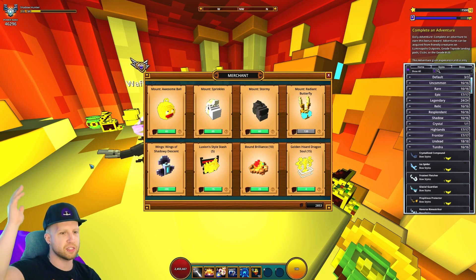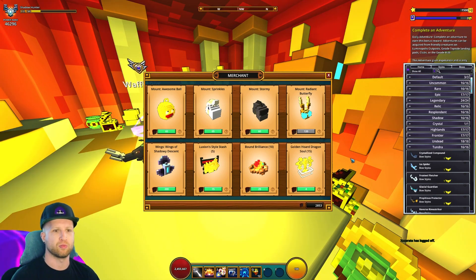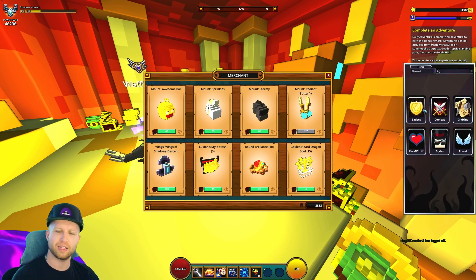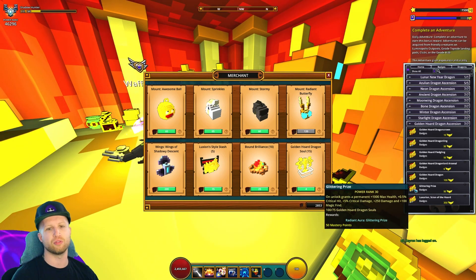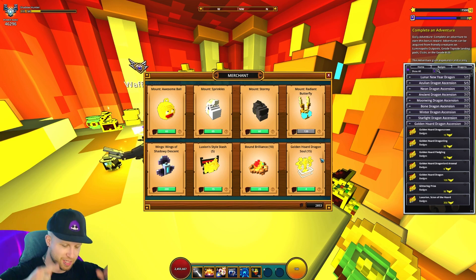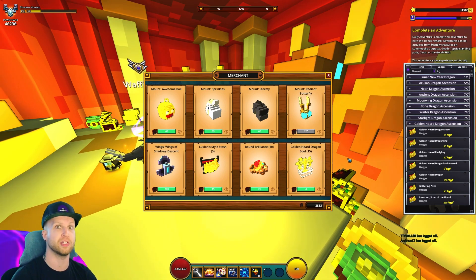That's a ripoff — 250 dragon coins total for 10 Bound Brilliance. Everything's wrong with Luxian's inventory. Then there's the Golden Horde Dragon Soul. In total it costs 400 dragon coins to get the fully maxed-out Luxian dragon, but at least you get a lot of badges out of it, which gives tons of mastery on top of the dragon's stats. The catch is you can only buy 15 dragon souls per visit, and Luxian is on a bi-weekly schedule — so it's Luxian one week, then his brother Caruxian, then Luxian again. And you can only buy 15 each time rather than 25, which would make more sense.